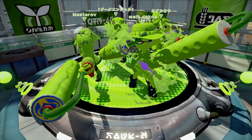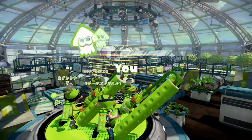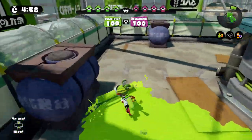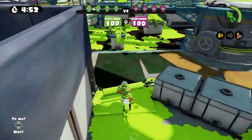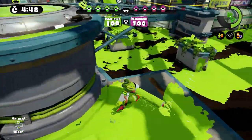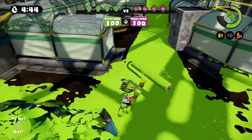Here it is — Kelp Dome, the one and only brand new map. We're green again, and obviously we're going to be using the Kraken Splat Roller. Let's see how it does. So first off, I'm going to let my team go forward and we're going to cover this rear area, just so that hopefully we can get our Kraken pretty nice and early. We're already pretty much there, so we can go in and just destroy that area once we get the Kraken.